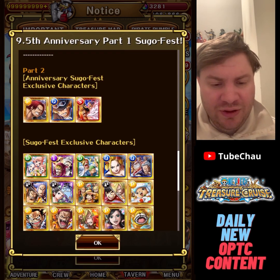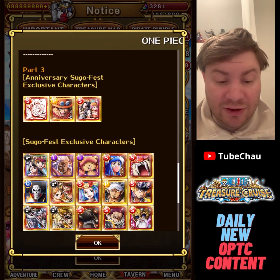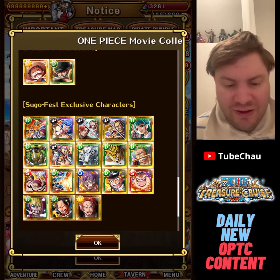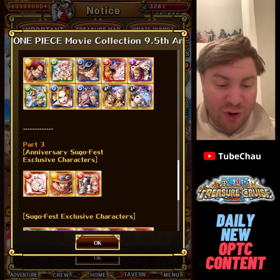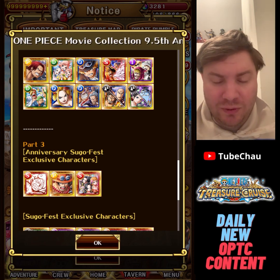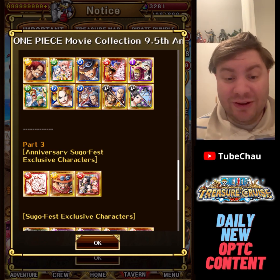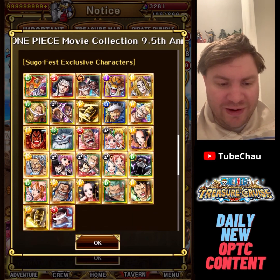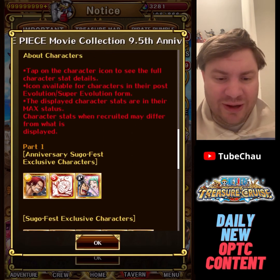Part 2 has Shanks, Sabo, and Kinemon/Denjiro. Part 3 has Luffy, Ace, and Wives. Part 4 with Katakuri and Oven also has Kid, Luffy, and Sorrow. The big issue with having so many parts is that even if you want to pull for many of these legends, they're so split that it's hard to get any real amount of copies. We're seeing similar problems with Super Sugo Fest where they keep dividing things up so you can't get anything good going. It's unfortunate — I don't see the problem with having a Sugo Fest that isn't overflowing with normal legends.